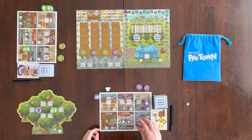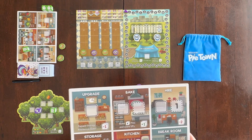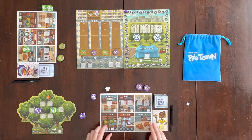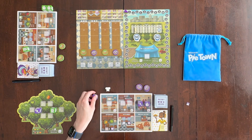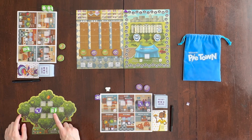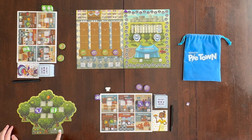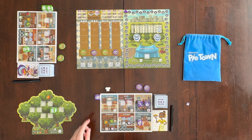When you're recalling your workers to the break room, you'll notice that some boards have plus and minus symbols. Those symbols are also at the pie convention and the orchard. What that means is when you recall your workers, you adjust the die value accordingly. For example, if you recall a three from the orchard back to your break room, you increase the value by one — so the three becomes a four.